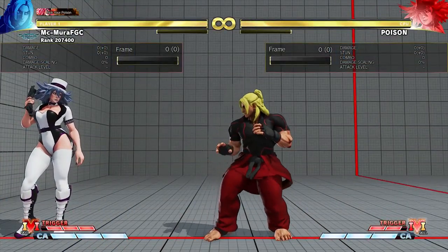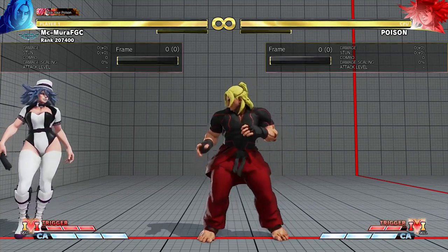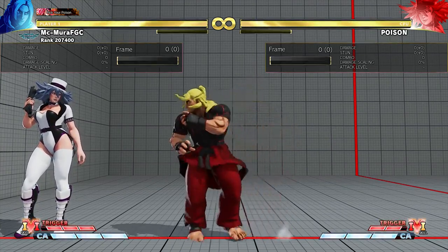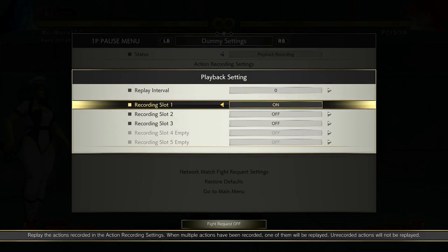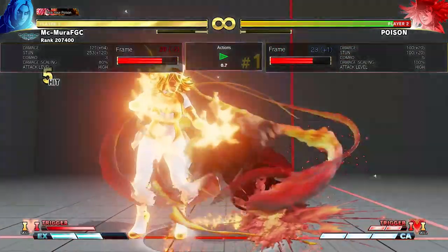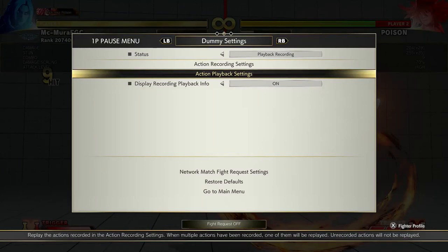Now I wanted to talk about Ken's V-Trigger activations. V-Trigger 2 has the Shoryuken as a special attack itself, so it is not really an activation per se. What I wanted to address is V-Trigger 1 and some situations that come up when fighting Ken. One thing about Ken is that he can activate V-Trigger 1 from his Shoryuken, so something like this will happen a lot — Ken activates V-Trigger 1 and gets a conversion on you. Of course if you bait the DP and block it, he is unsafe. But this situation happens a lot.